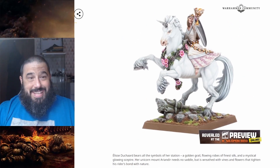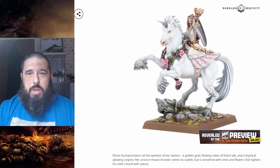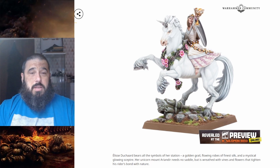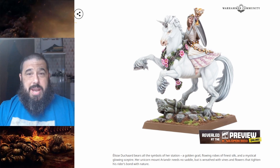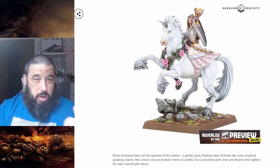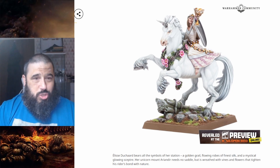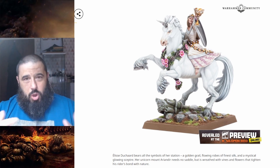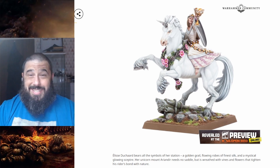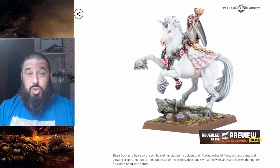A little bit disappointed that this is the only thing they've shown for the Old World. It would have been nice for a little bit more. This is the last two previews now where they've only shown one model. The last preview we basically got a resin Grail Knight banner bearer herald type guy, and now we're getting this. Still nothing for the Tomb Kings, apart from that one initial model they showed, and nothing really on how or when the game is going to be launching. So still a lot of new things to be revealed.